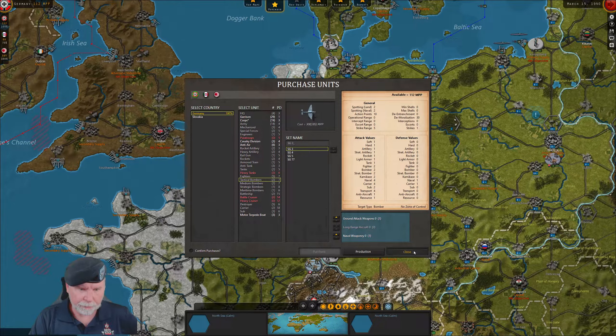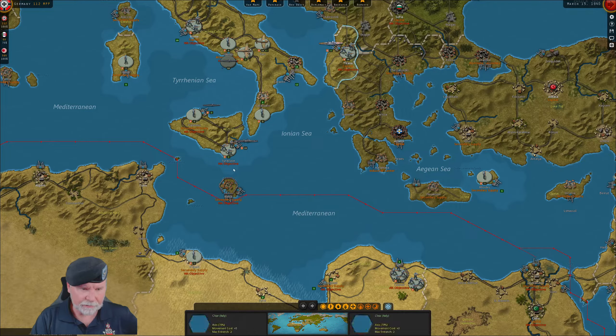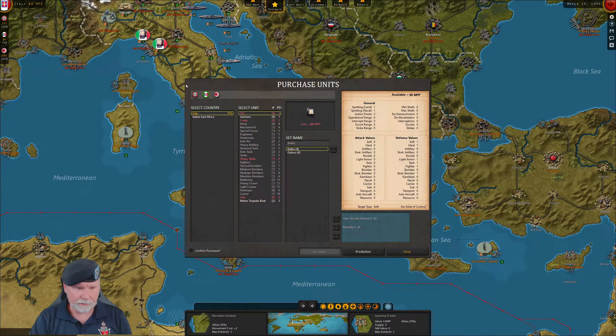What we really want to do — this is March — is also purchase rocket artillery. We're going to get it down into Syracuse, use the rocket artillery to remove all of the entrenchments, then come in with the bombers and take them out. That's the plan. How long does it take to have an artillery piece? It takes three turns to come in. The tactical bomber takes seven.